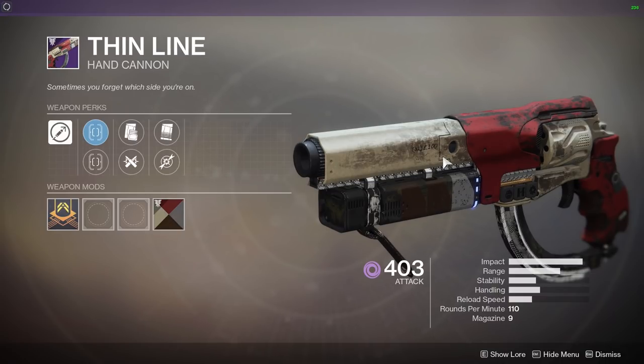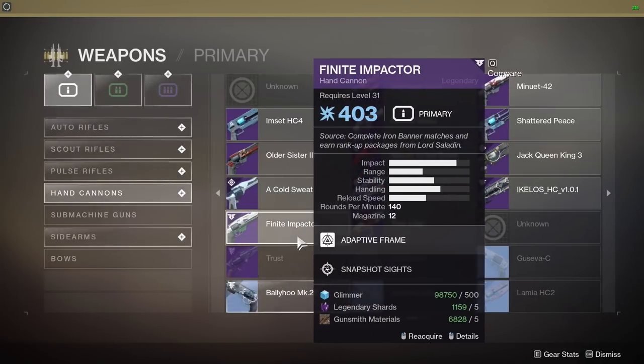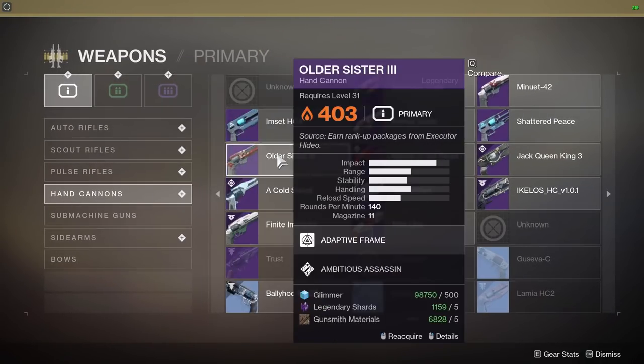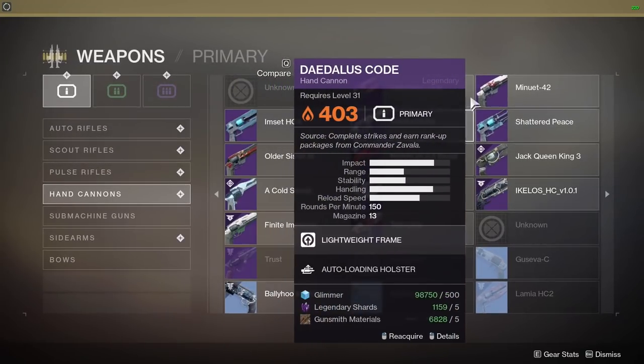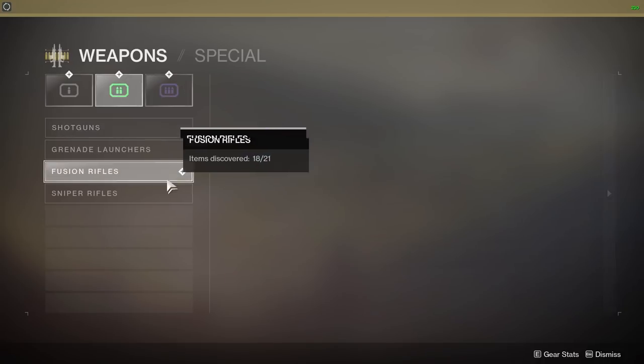The old stuff you collected from Season 3, 2, and 1 you can just grab out of collections. You can delete a whole bunch of stuff in your vault now and just come back here and pick out the static rolls. It's crazy stuff.